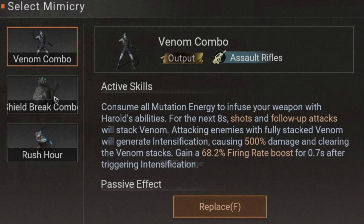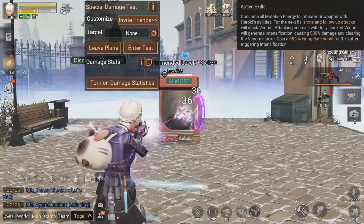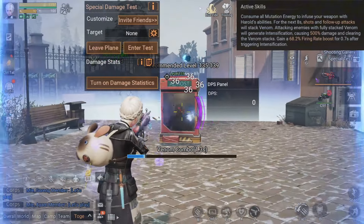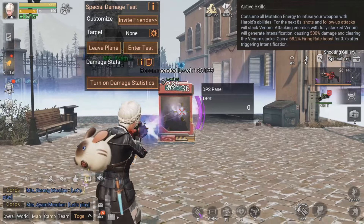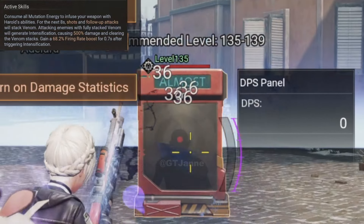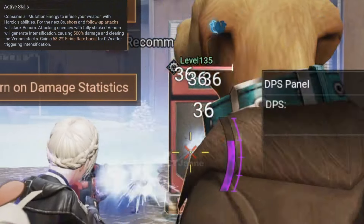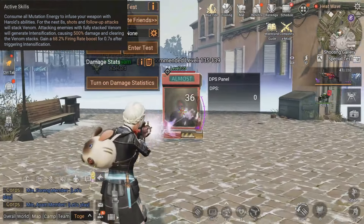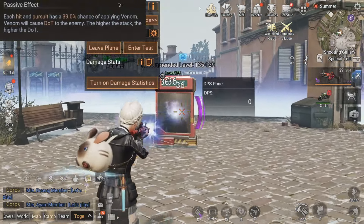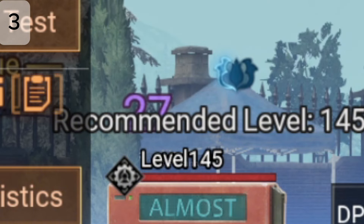Let's kick things off with Venom Combo. This mimicry is all about stacking Venom and then hitting your enemy with a massive intensification. When you activate the skill, you consume all your mutation energy and infuse your weapon with Herald's abilities. For the next 8 seconds, every shot and follow-up attack will stack Venom. If you manage to fully stack Venom on your target, you'll trigger Intensification, which deals a whopping 500% damage and clears the Venom stacks. Plus, you get a 68.2% firing rate boost for 0.7 seconds after triggering Intensification. The passive effect gives every hit a 39.0% chance to apply Venom, causing damage over time. In my tests, the DoT sticks around for 4 to 5 ticks before fading away.